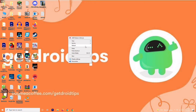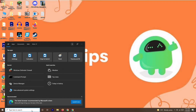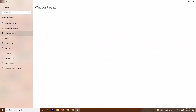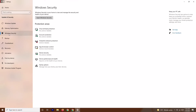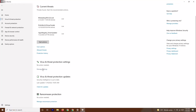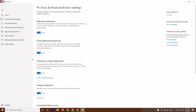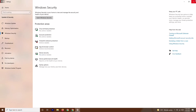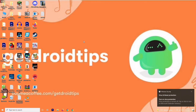If restarting didn't help, go to Settings, then Update and Security, and click on Windows Security. From there, select Virus and Threat Protection, scroll down, and click Manage Settings. Find the Real-Time Protection option and turn it off. Once disabled, try playing the game again — in some cases this resolves the issue.